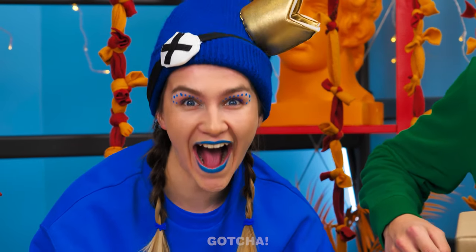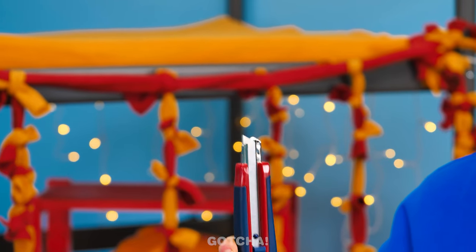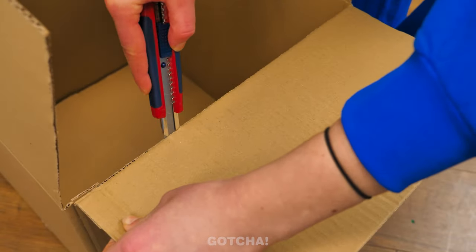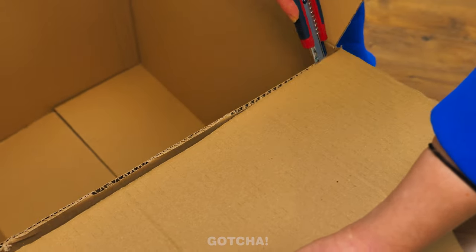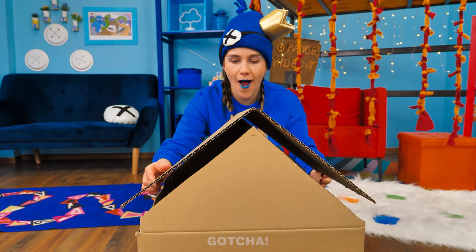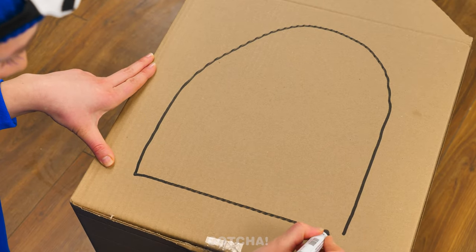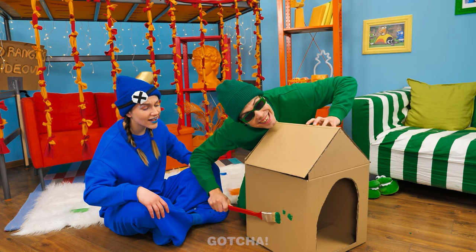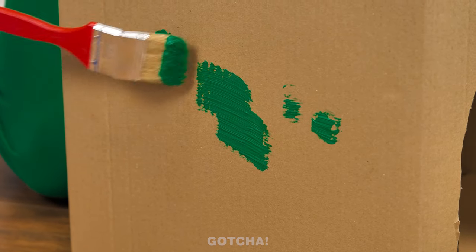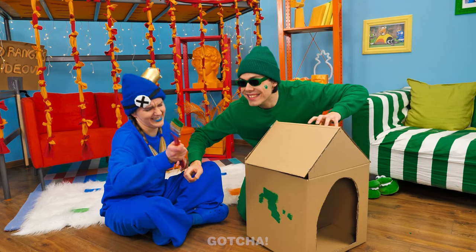That box just gave me an idea — what is she planning to do? Looks like it's craft time! Cut up the fold of the box as well as the other side! Stick them together and now you've got a roof for the tiny doghouse! For the door, draw a big arch on the side and cut it out as well!